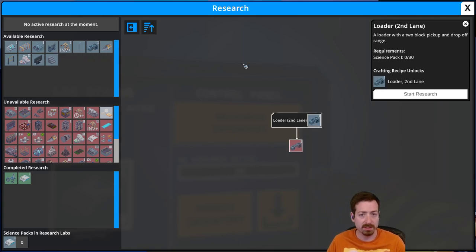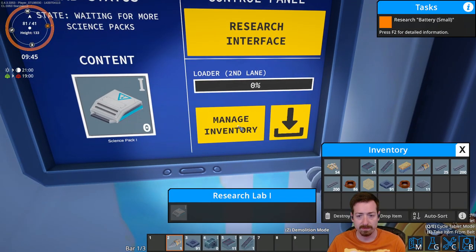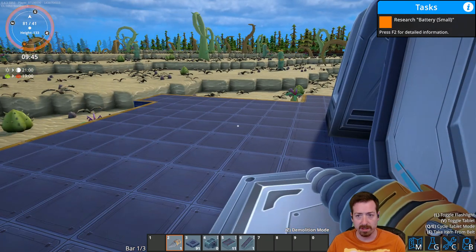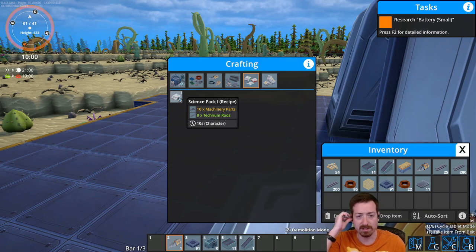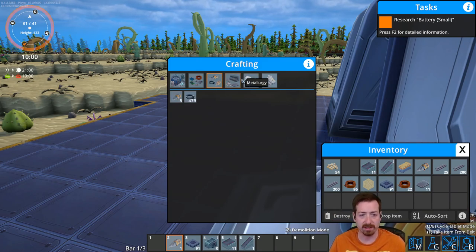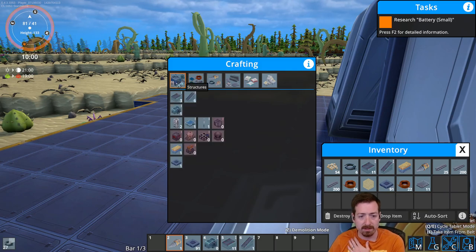I think I want to start with the second lane loaders actually. You cannot queue research. So now I need science pack ones. That recipe should show up now — 10 machinery parts and 8 Technum rods. It would be nice if it required a little bit more Technum, given that we already use way more Xenoferrite for everything else, but thus is the game. I'll just handcraft a decent amount of these — so I have that ready. Oh, solar panels! Solar panel generates high voltage at 300.